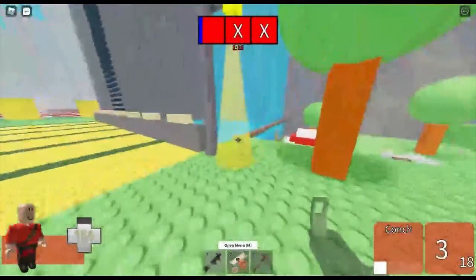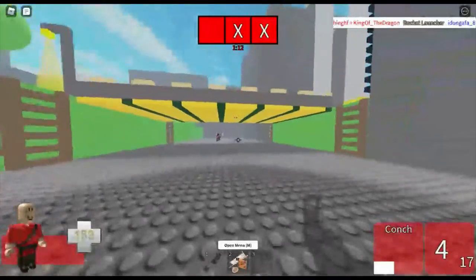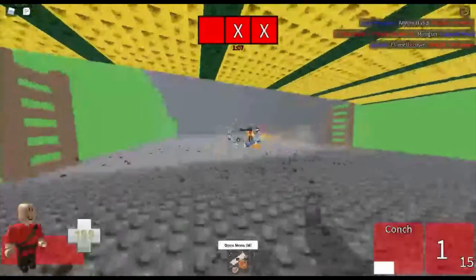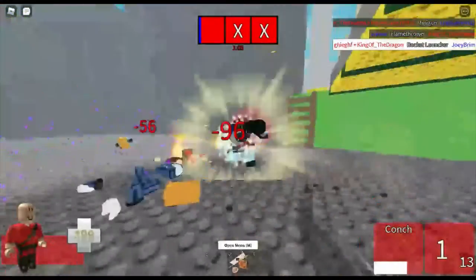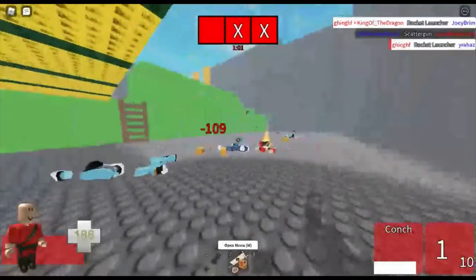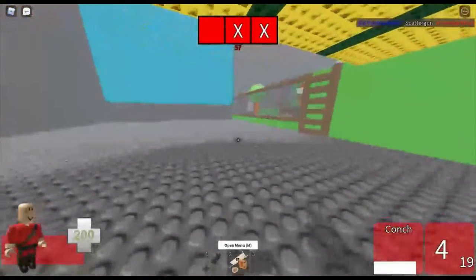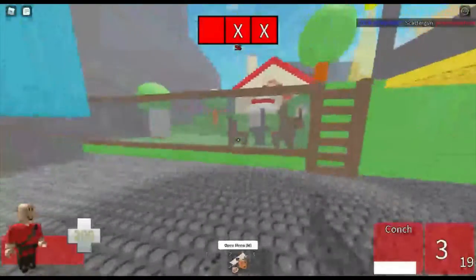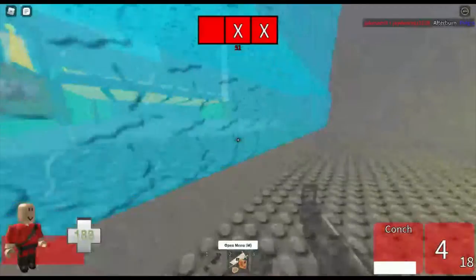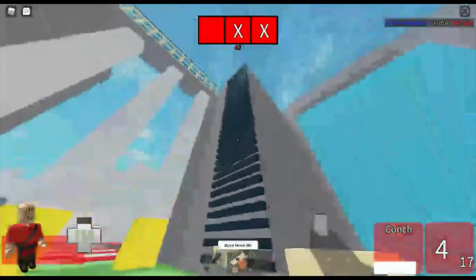For Pyro, it's the Backburner. Pyro doesn't have a lot of weapons, but the biggest crutch for Pyro would be the Backburner. Since Airblast sucks, there are no random crits. This weapon has no downsides — only one upside: you get crits when you're behind your enemy. But their hit detection is bad, so they could literally be facing you and still get crits.